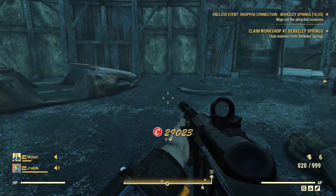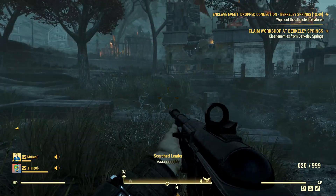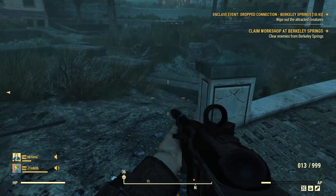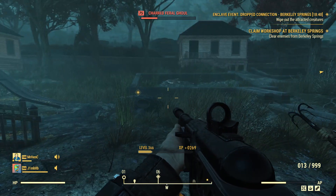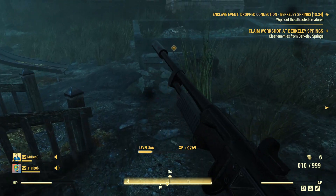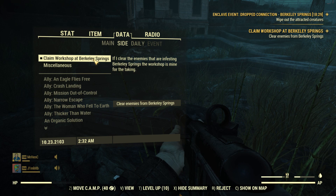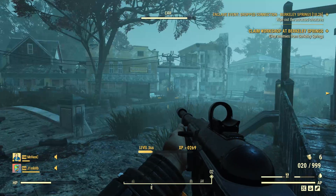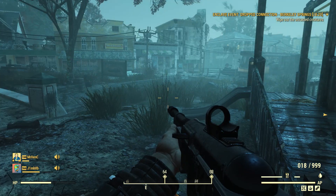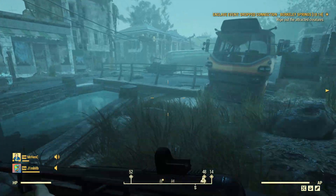Grenade rounds there. I wonder if that's because I shot them. Where are we? Wipe out the hostile creatures — what have we got? Probably ghouls and scorched and stuff. It's still showing claim the workshop — no, we don't want that. Oh, now it's showing. There's some miles away. I've got this one over here.